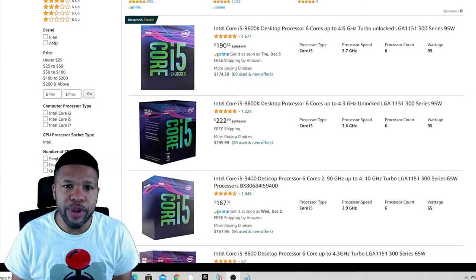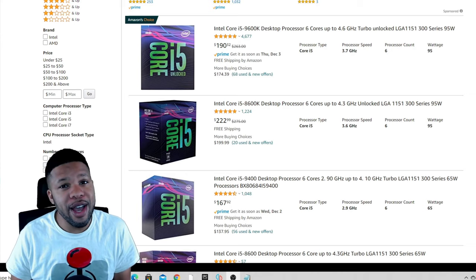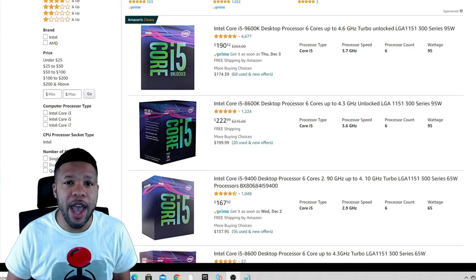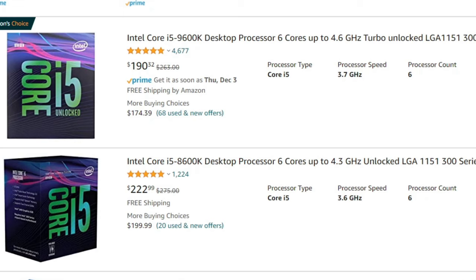Remember what I told you were the required parts to get the best performance using Yuzu. When you come to Amazon, things can really change because sometimes Amazon will have even better parts for cheaper. Take this processor for example: the i5 8600K is $222 — that's a six-core processor with 3.6 GHz speed. But you can get the i5 9600K, also six cores but faster at 3.7 GHz, for $190.